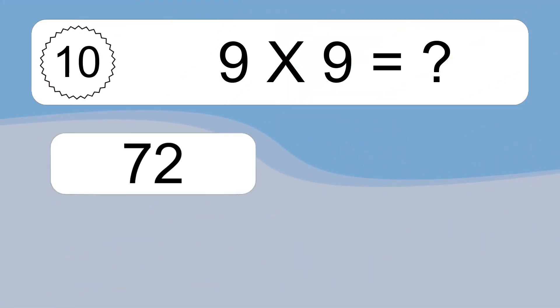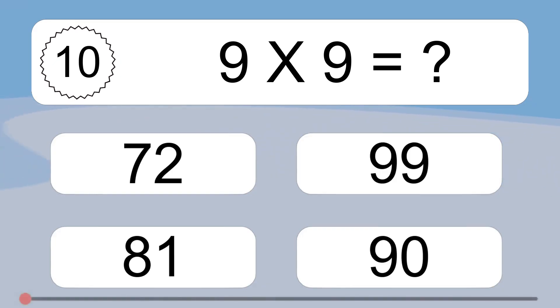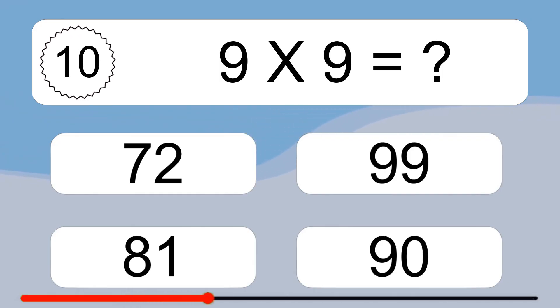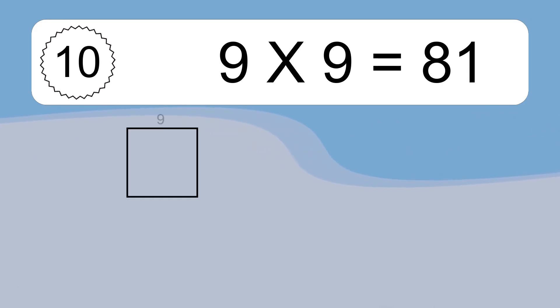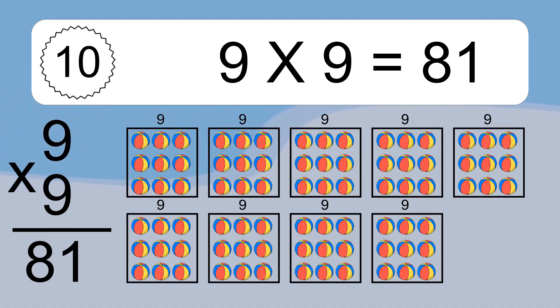9 times 9 equals what? 9 times 9 equals 81. We have 9 boxes, and each box has 9 colorful balls inside. If you count all the balls in all the boxes together, you will have 9 times 9 balls. This equals 81 balls.